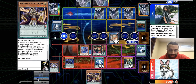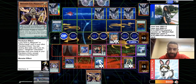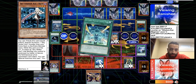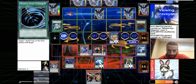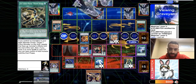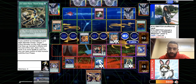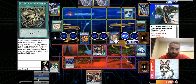He uses Wisdom Eye, gets it back off old dragon's effect. The opponent can't activate anything because Denko prevents setting and activating spells and traps. He activates the field spell, pops the back row — not that it matters — gets a Ray. Kagari gets the Widow Anchor, attacks Denko.